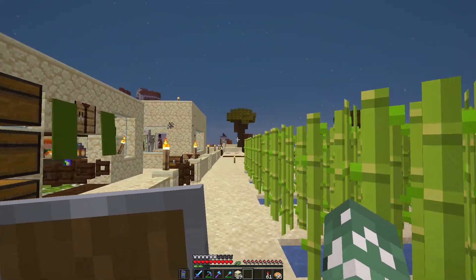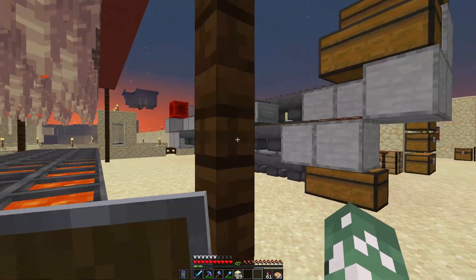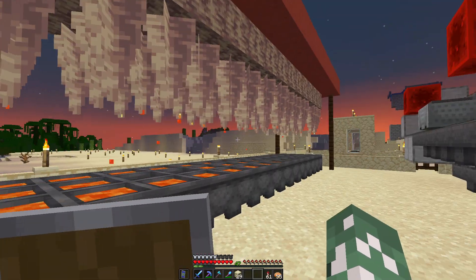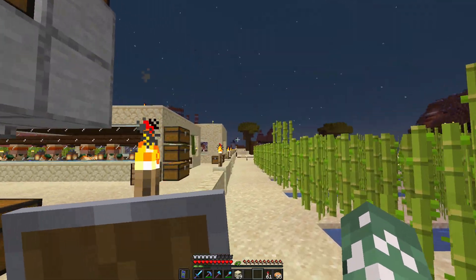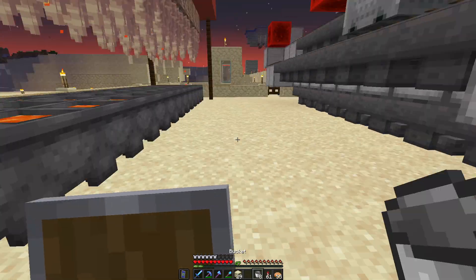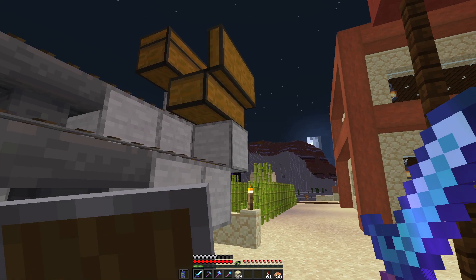Welcome back to Frogtopia. Here I'm at the village, the desert one. I moved this lava dripstone thing over here because it's closer to the super smelter. Before, when I was transporting villagers, they would use the cauldron as a workstation. Now it's way better — I can just grab some lava like this and put it in the super smelter super easily.